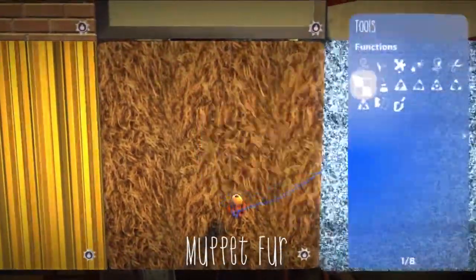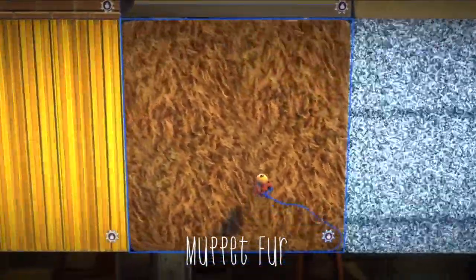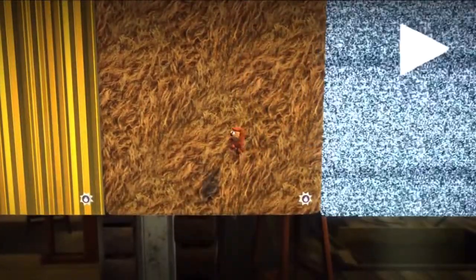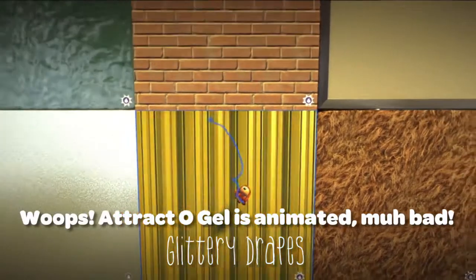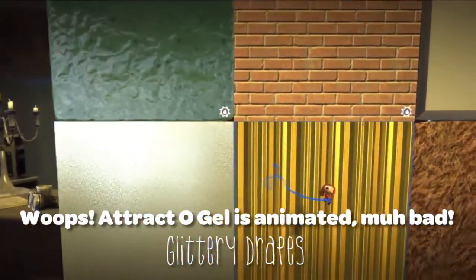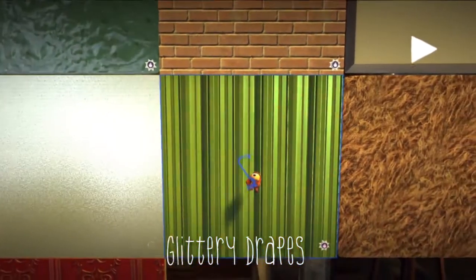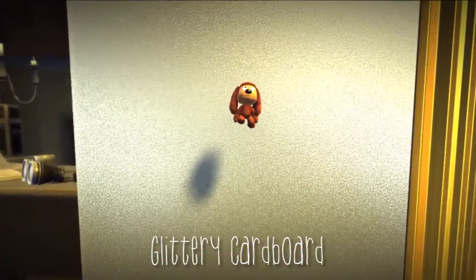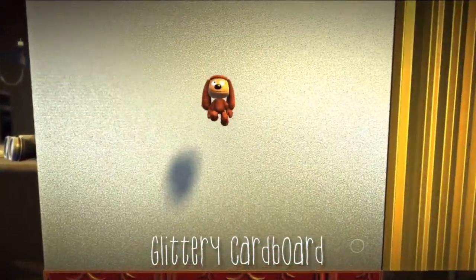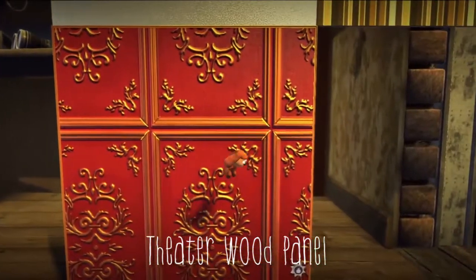Now you have the fur. Looks just like Muppets fur, or maybe a dog or a bear. And now you have the animated one — you can change its animation speed. You can see the little curtains, or drapes, moving. Now you have a shiny chrome looking material, not editable but still cool. And then you have this wall antique looking material.